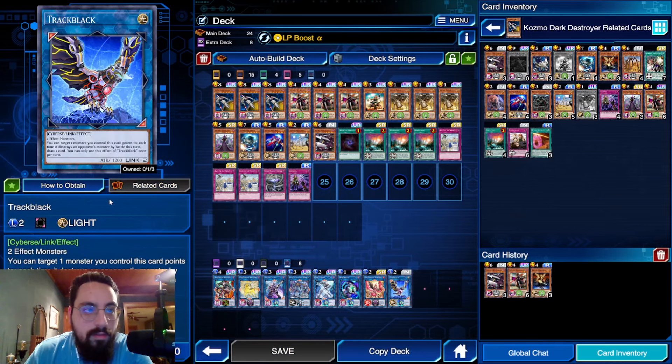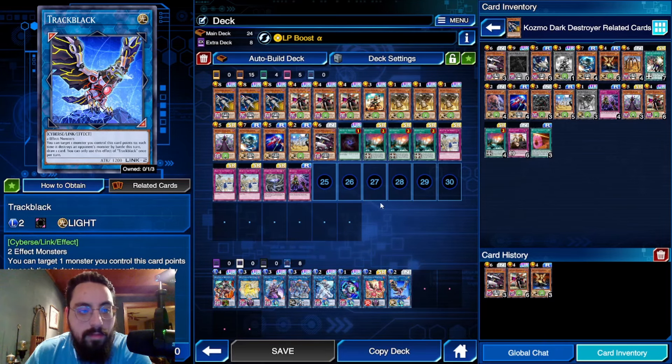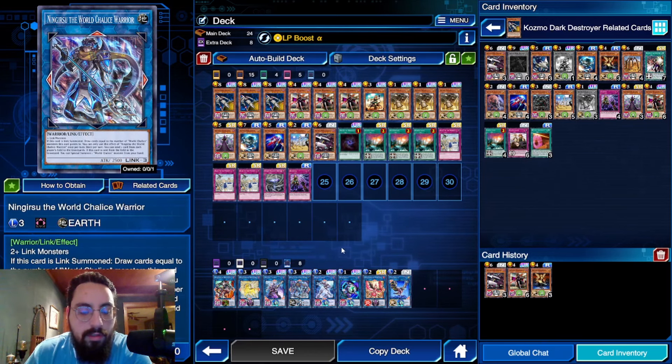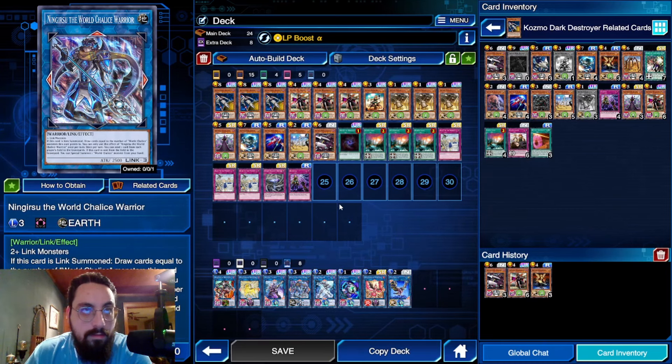Trackblack is cool — if it targets a monster you point to and each time it destroys an opponent's monster by battle you can draw a card, so you can just target Dark Destroyer and draw a card. The main thing the extra deck has is Boralode and Ingear Suit to out monsters that can't be targeted.